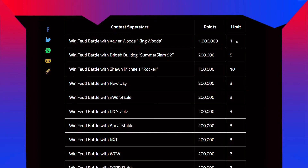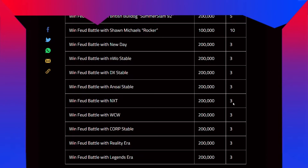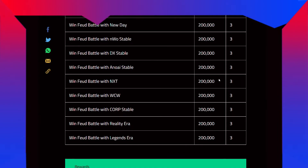Win fuel battle with Xavier Woods King Woods — 1 million points, one time. Win fuel battle with British Bulldog SummerSlam '92 — 200k, 5 times. Win with Shawn Michaels Rockers — 100k, 10 times. Win with New Day — 200k, 3 times. Win with NWO stable — 200k, 3 times. Win with DX stable — 200k, 3 times. Win with NXT, WCW, Corporation stable, Reality Era, and Legends Era — all 200k for 3 times each.